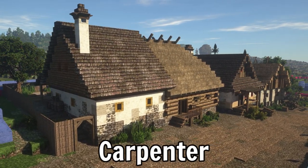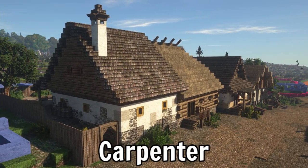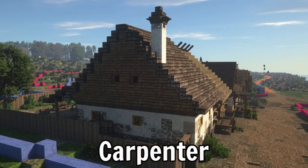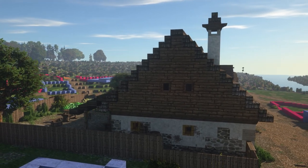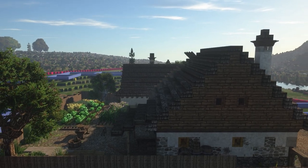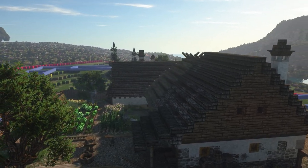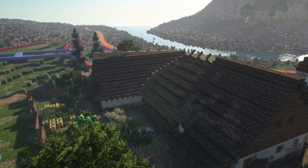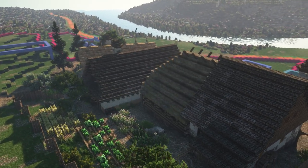The carpenter's building is a divided building. We have a whitewashed stone part and then a wooden part with a little shop. The family lives mainly in the whitewashed stone part. In the back we're gonna have a massive backyard for carpentry work, which is gonna be shared with the general store from last episode.